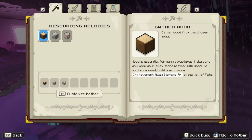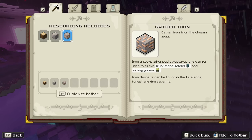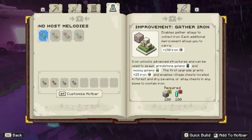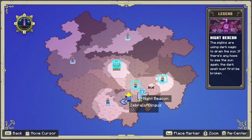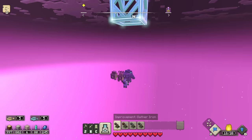For our other stuff here we have resources like wood — gather wood from the chosen area, wood is essential for many structures. Make sure to keep your ally storage filled with wood, and build one or more improvement ally storage at the Well of Fate. Stone is essential for many structures too. Iron unlocks advanced structures and can be used to spawn Grindstone Golems and Mossy Golems. Iron deposits can be found in the Fatelands, Forest, and Dry Savannah. So if we're having a hard time finding things, this journal will be really helpful for figuring out what else to do.